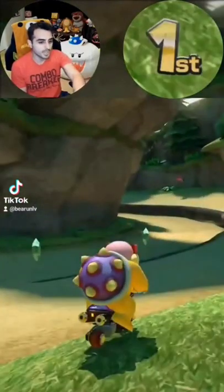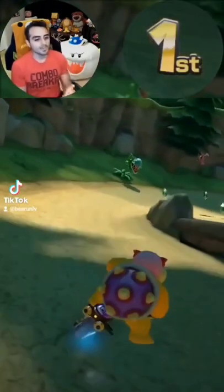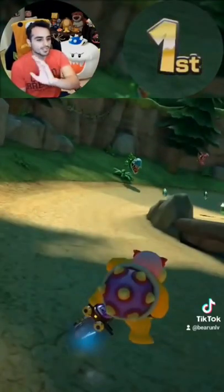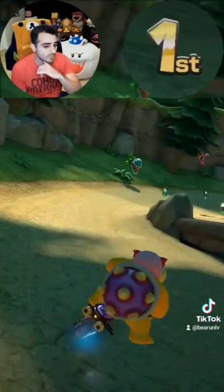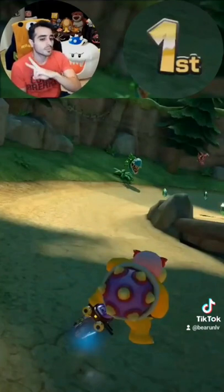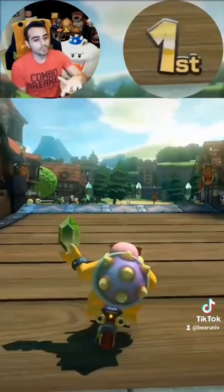And then you want to go through there — hop, hop, hop — try to avoid the piranha plant here. I luckily did avoid it. The piranha plant spawns only at certain times, randomly on different sides. Theoretically speaking, it's more likely you'll get hit by the piranha plant in lap 2 and 3 than lap 1. So let's show you a clean one without the piranha plant in play.